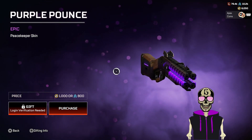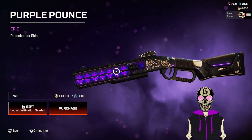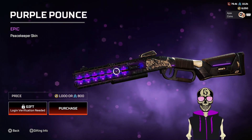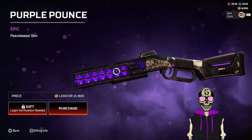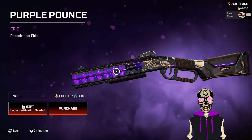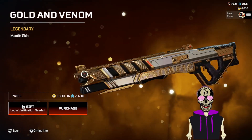Purple Pounce — a little purple energy. Your boy here likes purple, it's a nice looking color. This one time, if you don't have a PK skin you could get this for crafting metals. Do not spend money on crafting metals. I'll give this a five because I'm biased — I like purple.